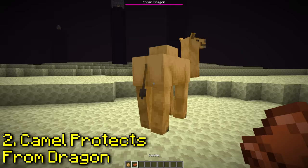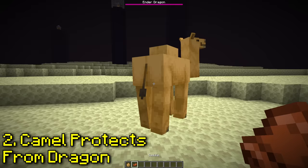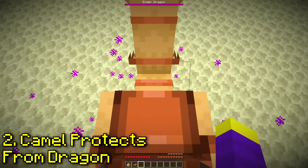But now let's see if a camel can protect you from the ender dragon. This is kind of a weird situation — how would a camel even get to the end? But yeah, it actually works, but it's not looking good for my camel.